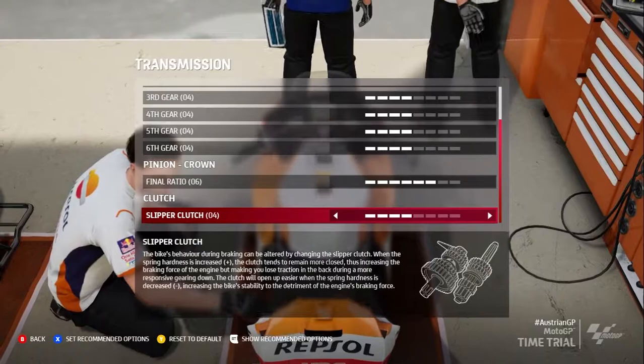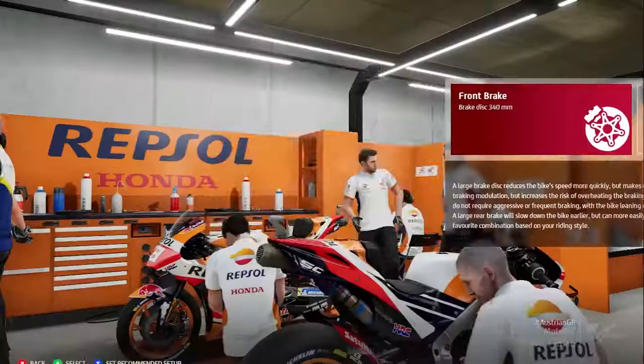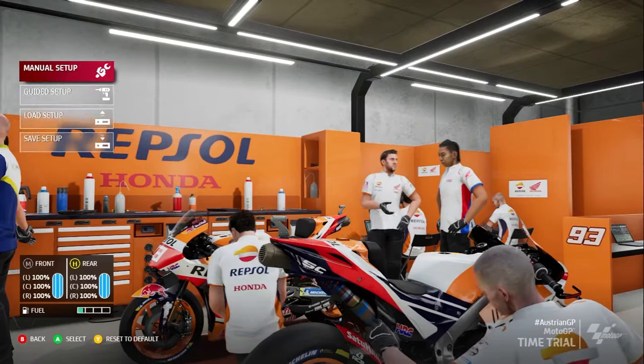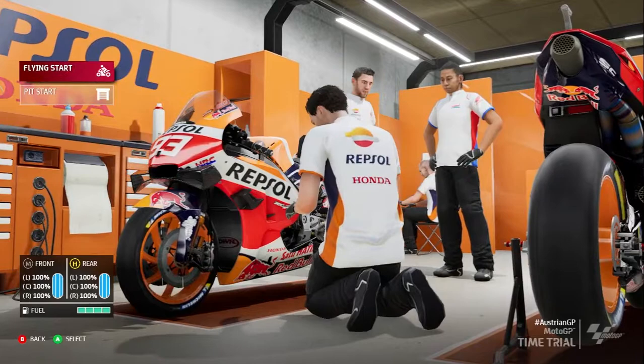The final ratio means the bike will sacrifice top speed but have much better acceleration. I'll be going for a carbon brake on the front and a steel brake on the rear. I'll also fill the bike with fuel. Let's put on a few laps.